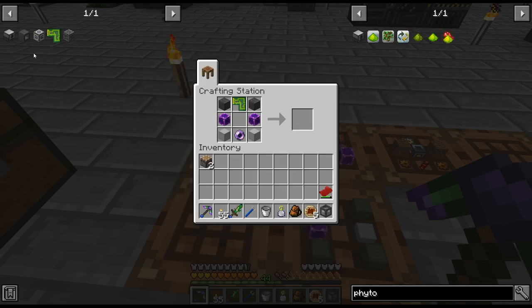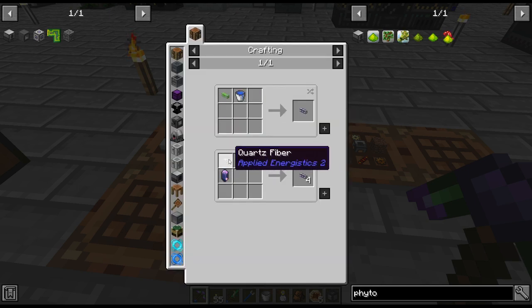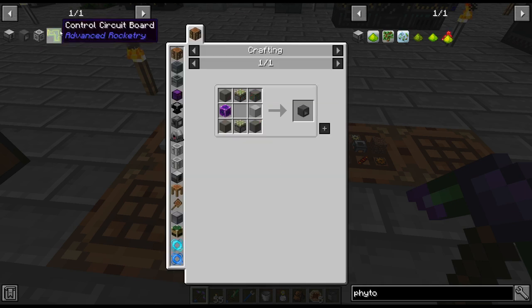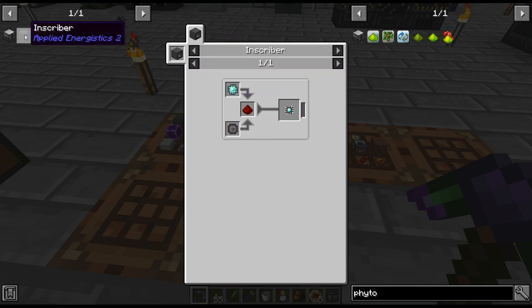I need one more piece - you can see I've gone ahead and done that. All this stuff is relatively easy to craft up, but I do need the engineering processor, so I'm going to need an inscriber.